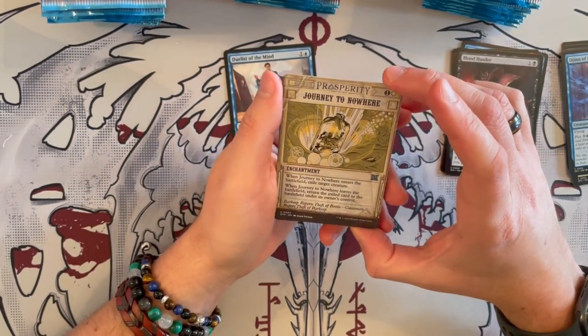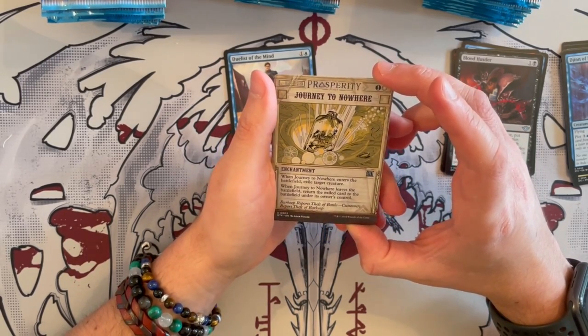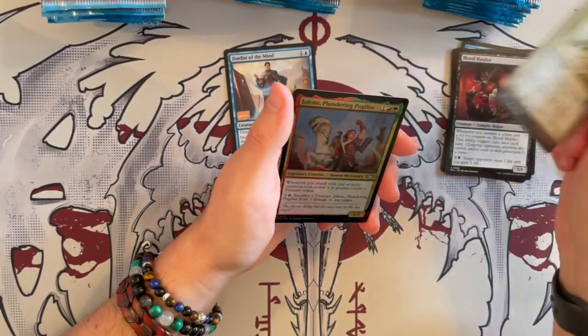Then we have the first of the news showcase cards — Journey to Nowhere. In Limited it's quite a good way to exile a target creature until this enchantment is in play, so it's quite annoying for Limited and decent.